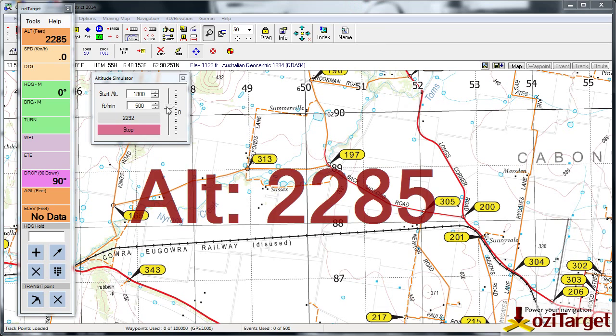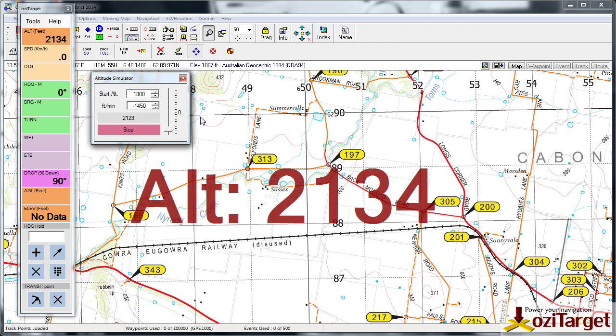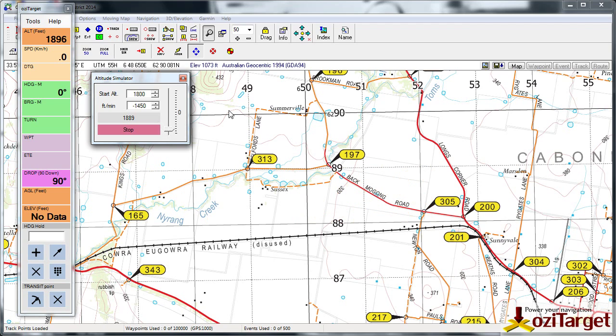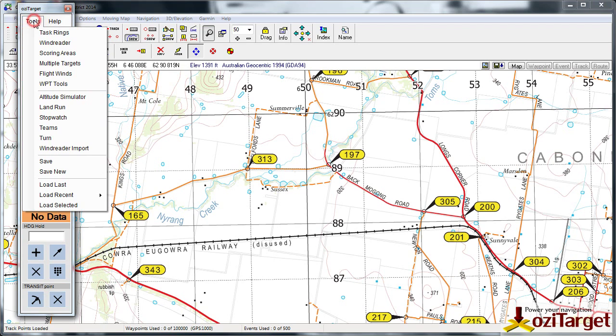Once you're on descent and you go below the alarm level, it will go back to flashing orange with six-second warnings, and then it will disappear once you get below the warning altitude. So that's what the altitude warnings are all about. Next up is a quick tool in the scoring areas.